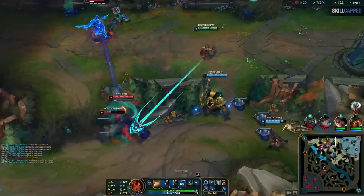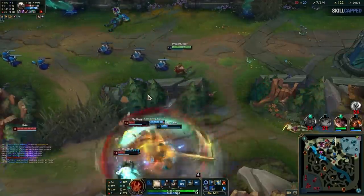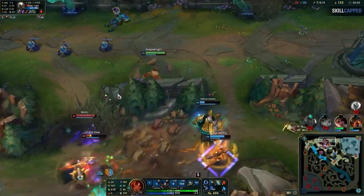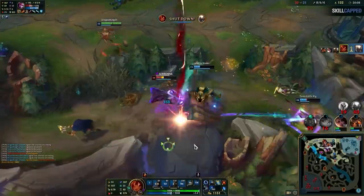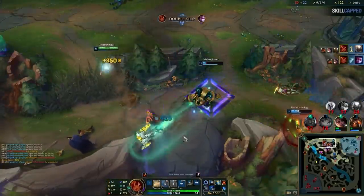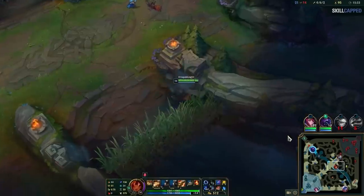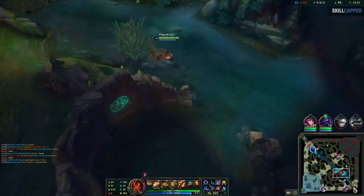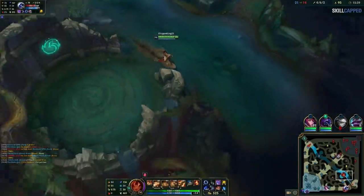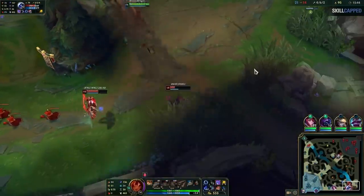The best part of Taliyah's strengths, especially this version of her, is her damage output. Her Q cooldown goes to 1 second very early in the game and you can just spam. If you're fed, you're a machine gun and the enemy team is forced to try and kill you. So the assassins try to jump in, but they get stunned by your E and killed. Her last main strength is her ability to roam with the move speed from her passive and the semi-global ult — this lets you make plays all around the map.